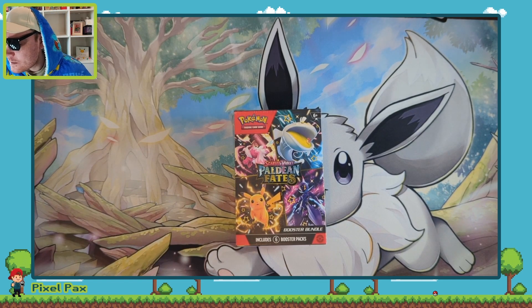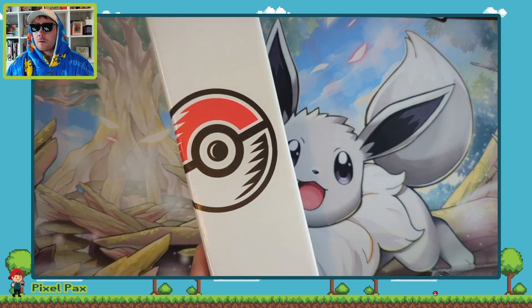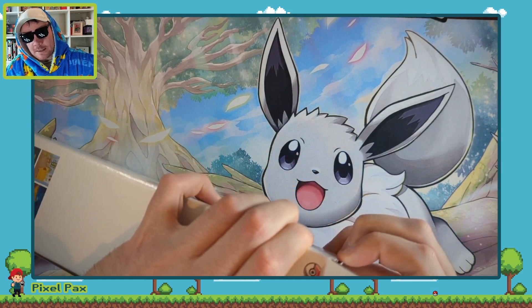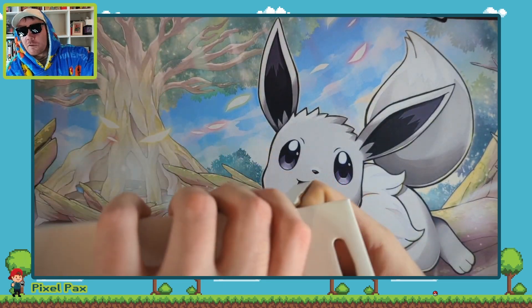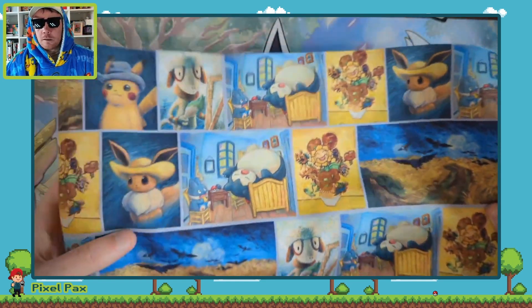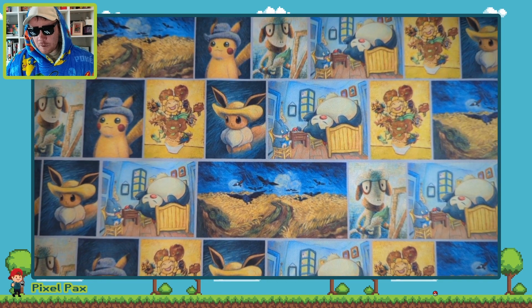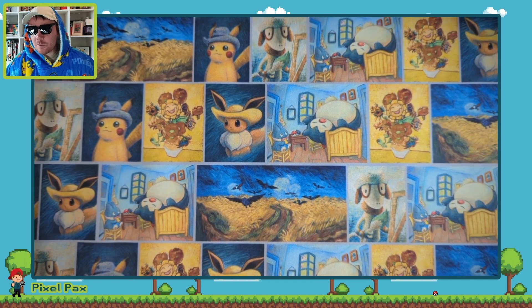We've moved, and a new setup calls for a new background mat. You can probably already see what it is, but I'm pretty excited. Managed to get this — I'm probably going to have to just rip it because my fingers aren't strong enough. But what we are looking at here is the Van Gogh Pikachu, Eevee, Snorlax, and the gang. Look at that — that is our new background and it looks great.